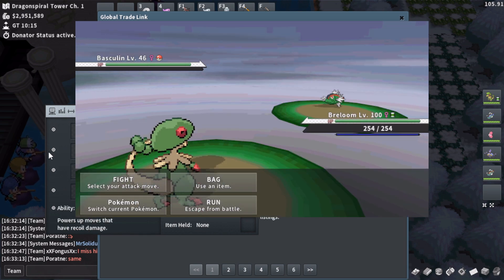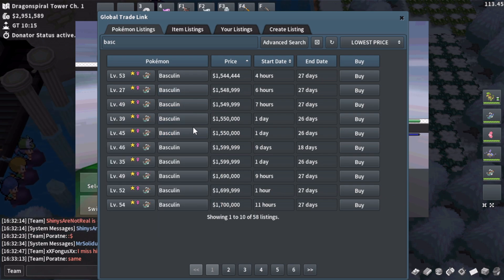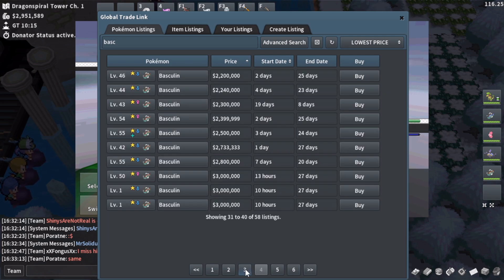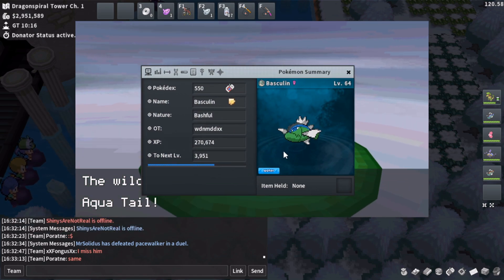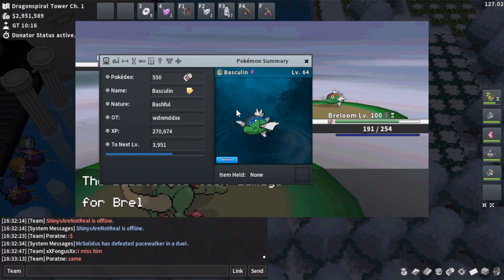But we're going to be talking about a very specific shiny Basculin today. Because all of the shiny Basculin on the GTL, and any shiny Basculin you'll find in Pokemon, is the red-striped shiny Basculin. There are two different forms of Basculin, and therefore two different forms of shiny Basculin.